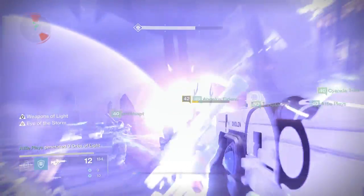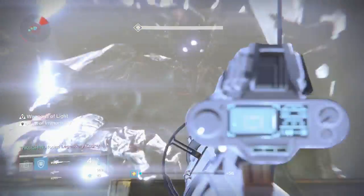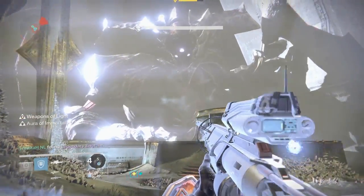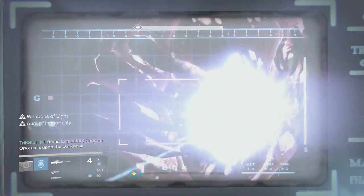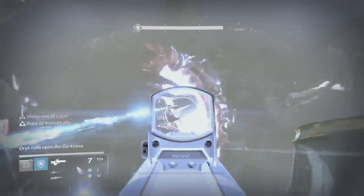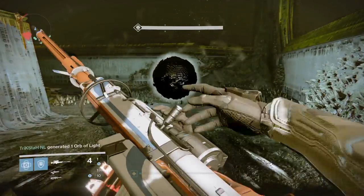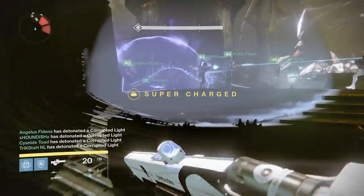What is going on guys, Houndish here, and today it's going to be a tutorial of how to kill Oryx inside of the King's Fall raid. Firstly, you're going to want a pretty decent scout rifle or pulse rifle, preferably a sniper rifle with decent impact or fire rate, or a fusion rifle. Heavy machine guns are pretty much going to be a must for this fight, so have them as highly leveled as you possibly can.